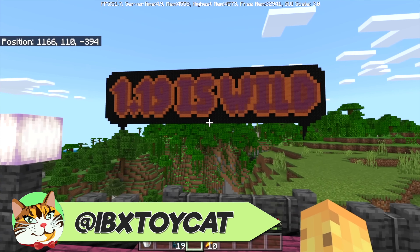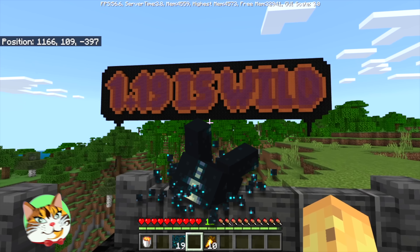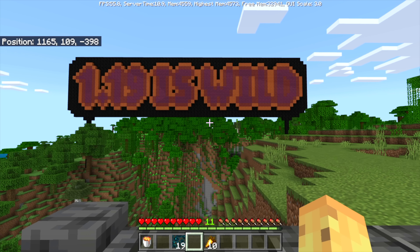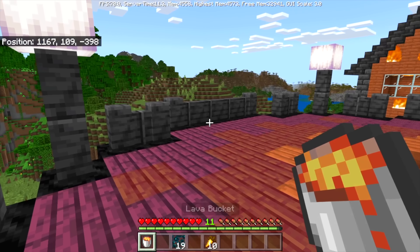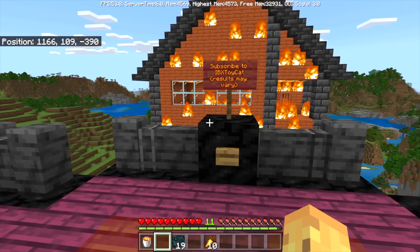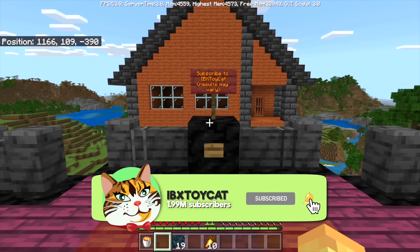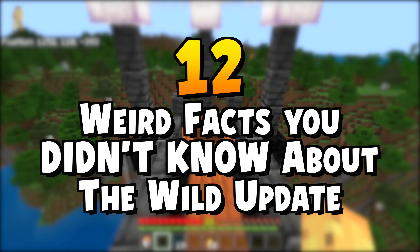1.19 is an absolutely wild update. We got our first mob with a despawn animation, our first asexually reproducing mob, and all sorts of weird interactions between the new blocks and the old ones. I want to show you all of these things — some wild things about this update — and I hope you enjoy. Did you know greater than 99% of house fires happen to people who aren't subscribed? So let's jump into 12 weird things you might not have known.